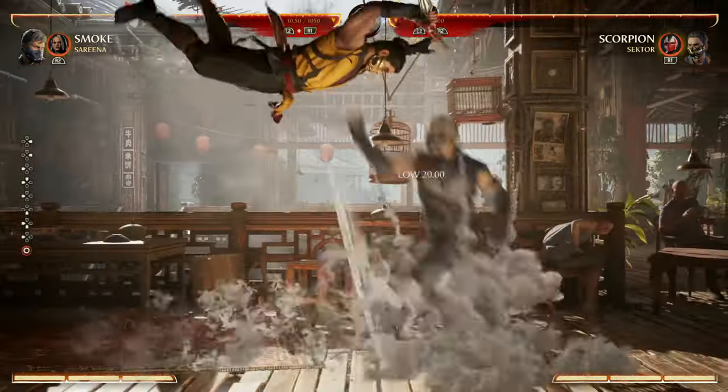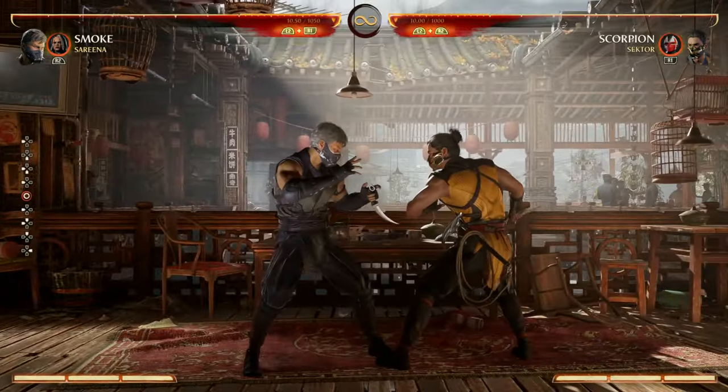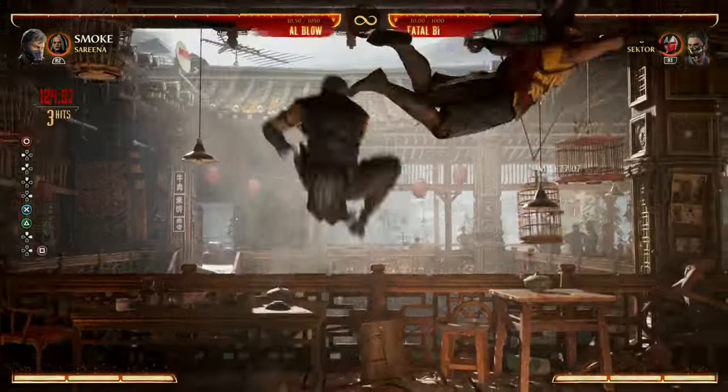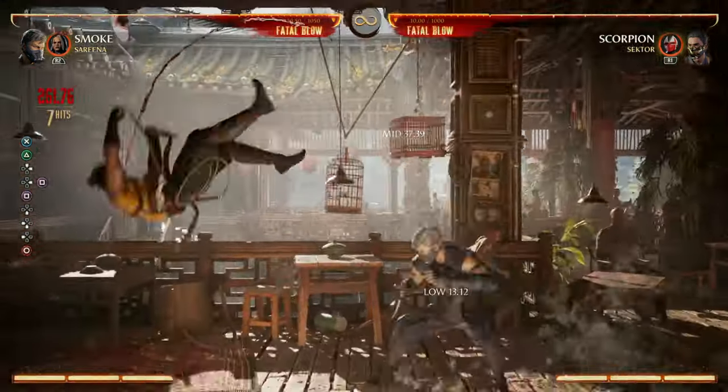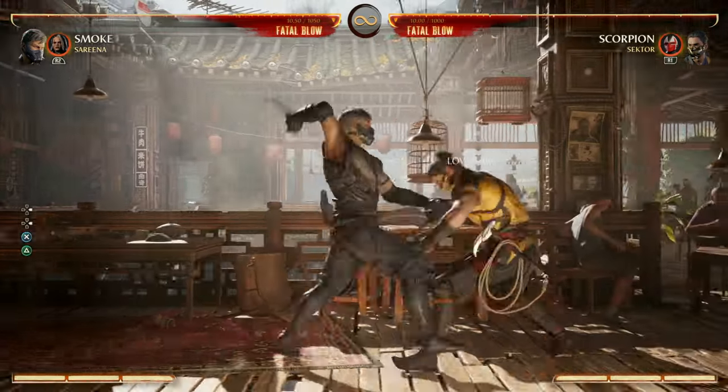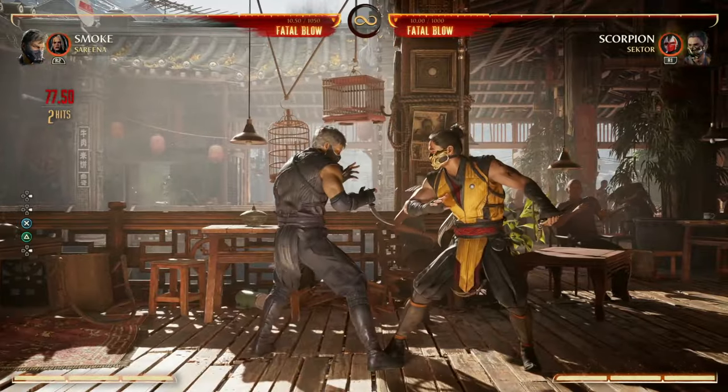What's cool about the air combos is you also have an air special — your teleport, down-back 4. After thorough investigation, I found that only the 1, 1 string in the air can lead into that. So if you do 3, 2, 1, 1, down-back 4, it'll connect, but no other string in the air cancels into that.